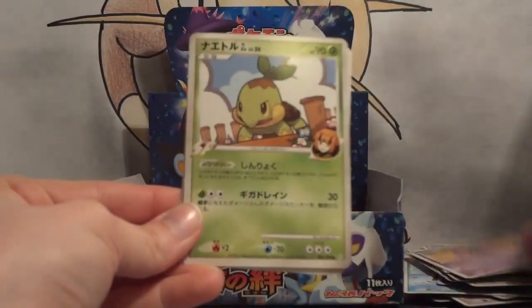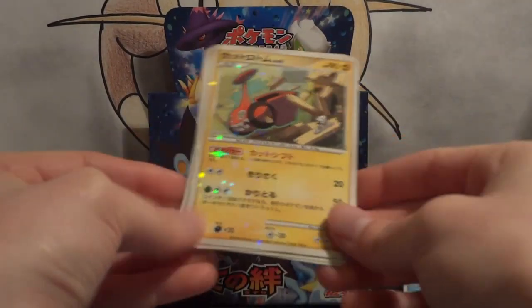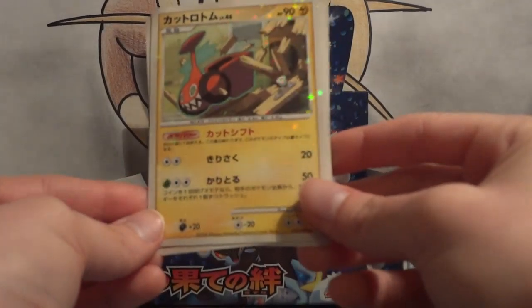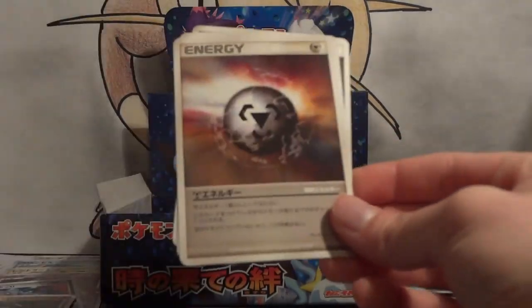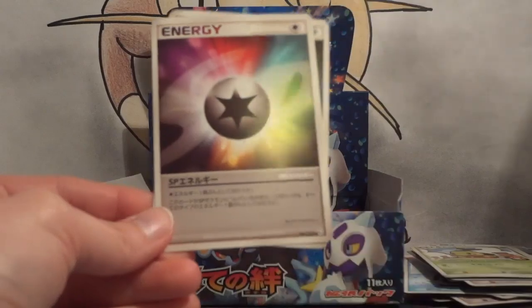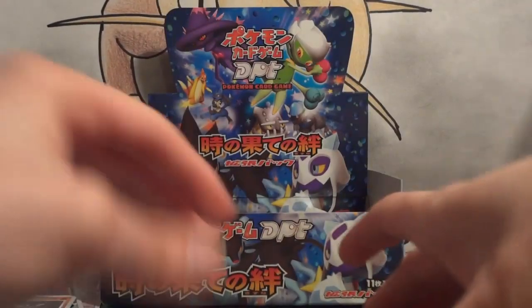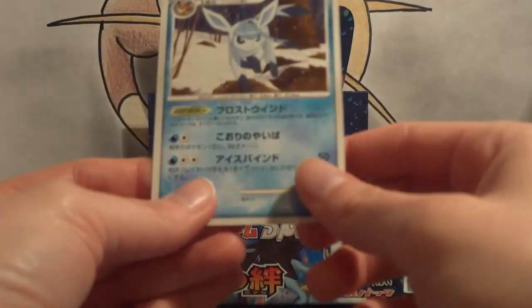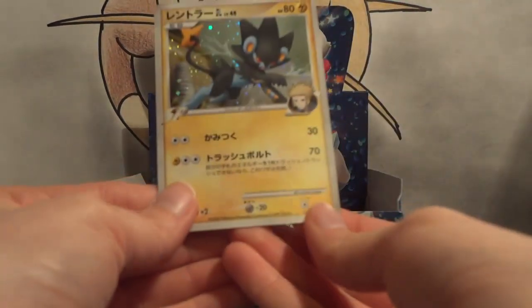Trapinch, Quagsire, Nidoran Male, Turtwig. Oh nice, another Rotom — Mow Rotom. So the other one, the refrigerator one, I guess that would be Frost Rotom. I kind of like how they're in the middle of the pack — makes for a nice surprise. Special Metal, SP Energy, and Dark Energy. My first rare is another Jolteon. My second rare is another Glaceon. And my holo is another Luxray.